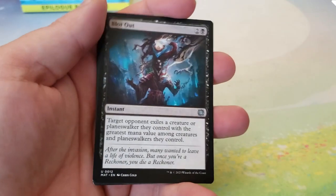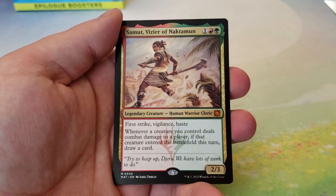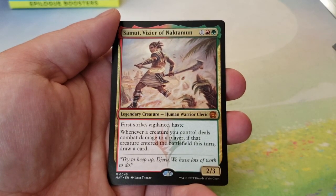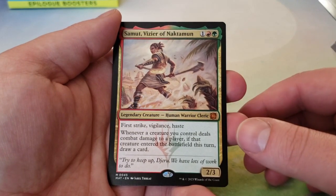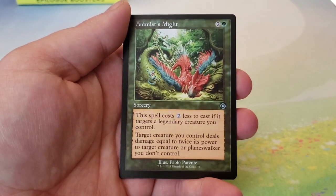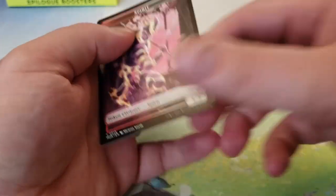We pull one more mythic — we're about 10%? That's pretty bad. Alright, Samut Vizier of Noctamun — another Mythic, another sparkless planeswalker. Of all the planeswalkers though, she seems, based on her quote, not to care so much that she no longer has her spark. Followed by a Foil Cosmic Rebirth, an Animist's Might in the Retro Frame — I like that one, it actually looks really cool. And then a Spirit Token.